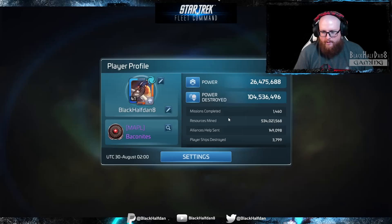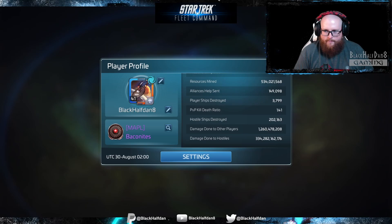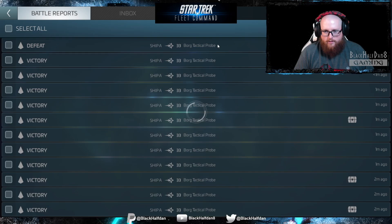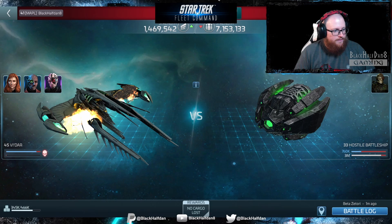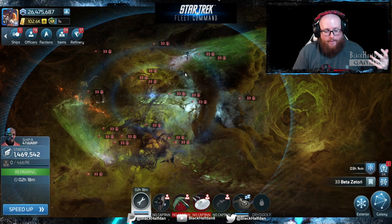So I saw 345,510. Let's go check our hostile ships destroyed — 202,163. We have to subtract one, so we had 52 hostile kills. We did see 345,000 or so. We did not quite fill up, but we did that much faster, which was pretty nice. But this is still not the optimal crew for me. The good thing is that we're already back and we've started our repair so we can get started on the next crew.